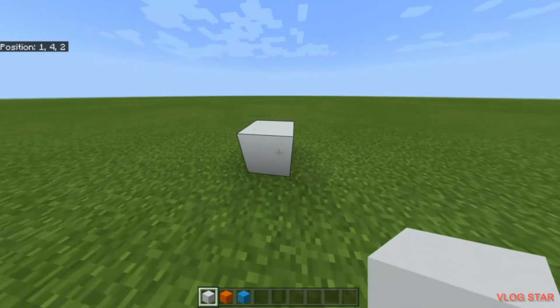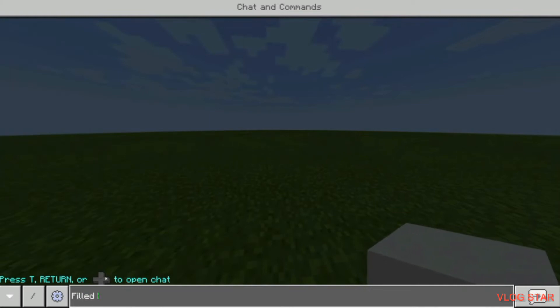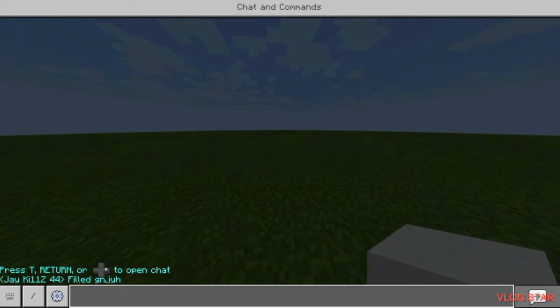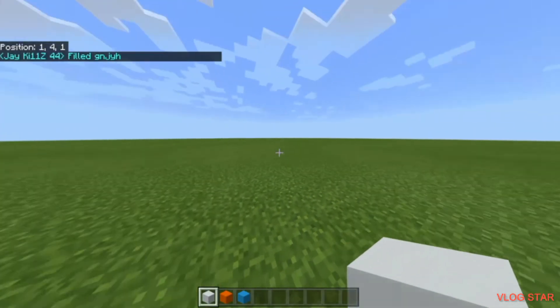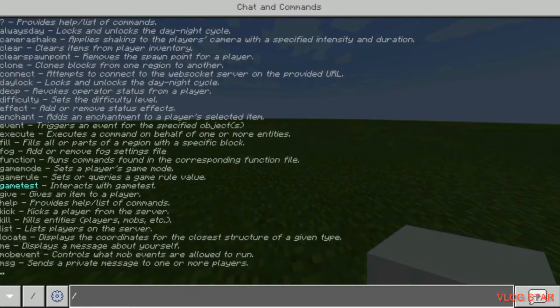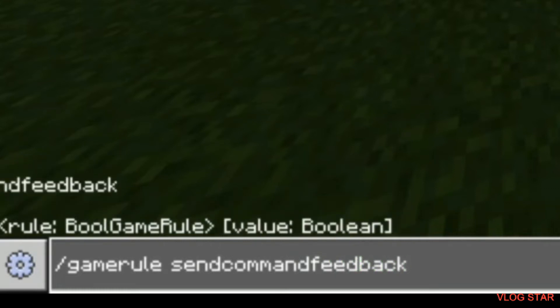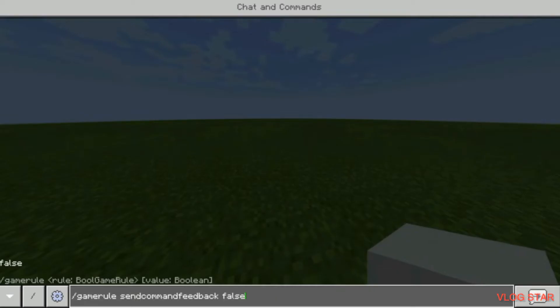What you're going to want to do, so that it doesn't say things in your chat — it would say things like 'filled' and then whatever whenever you go through it — is type: slash gamerule sendCommandFeedback false. Once you've got that and press enter, it won't say anything in your chat, so you've turned it off.